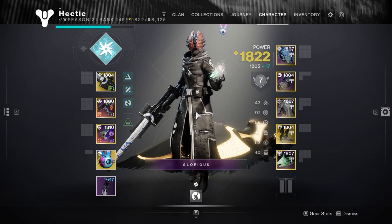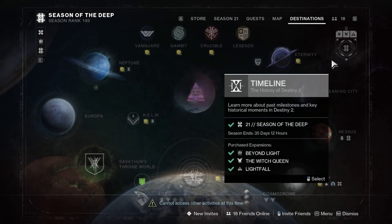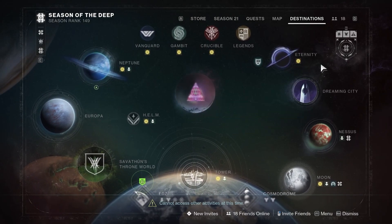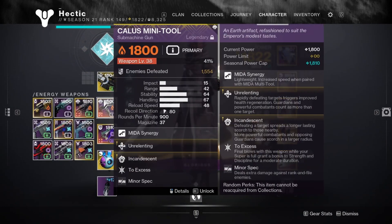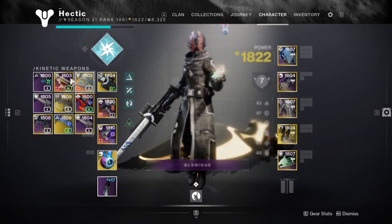If you don't have Whitefall, worst case, you can actually go to Last Wish and do something similar there. But this right now is the new fastest way to level up weapons, so if you want the most efficiency, make sure you're doing this method. This is how I complete my catalysts.